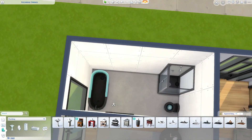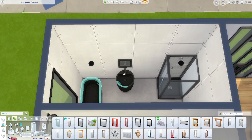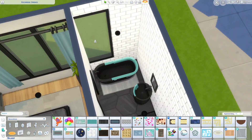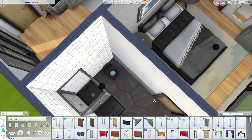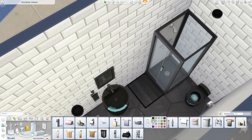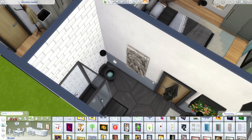Another thing I did in this build is I used the plumbing that came with Eco Lifestyle. I don't use it a lot because of the glass elements on it, but I actually kind of like how it looks in here. It doesn't have a matching shower though, and I'd really like to have all four main core pieces — the shower looks okay but it feels like it's not quite right.